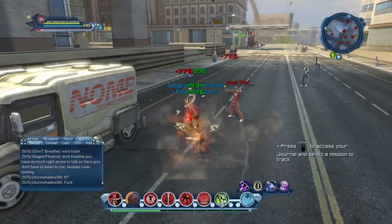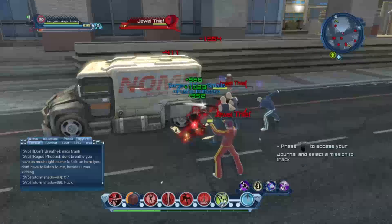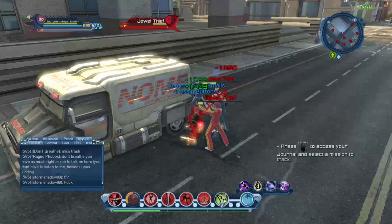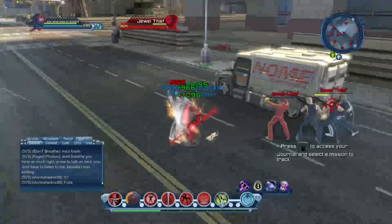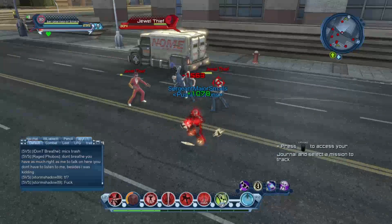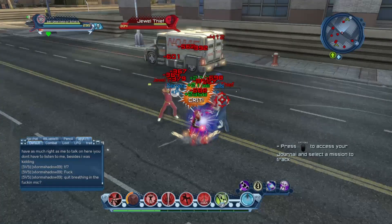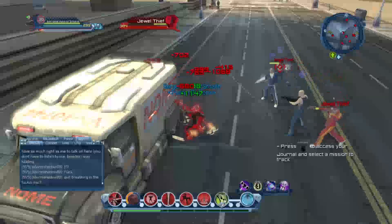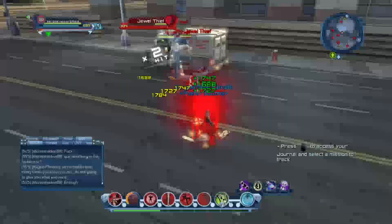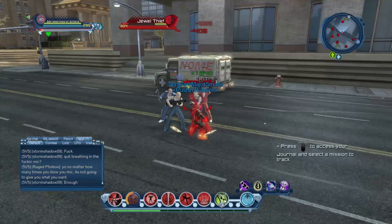You're always going to want to tank the adds or the boss away from your group. Let's say this truck is our group member — if the adds are facing the truck, the truck is going to get hit by AoE moves. To prevent that, we're going to go to the other side so the adds are facing away from the truck. Now if the adds start using their AoE attacks, the truck — which represents our teammates — won't get hit. So if we come over here and get the adds to face us, turned away from the group, our group mates cannot be hit or affected by AoEs.